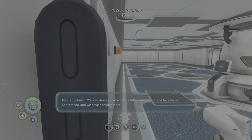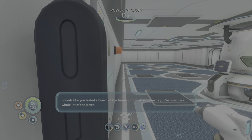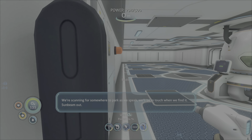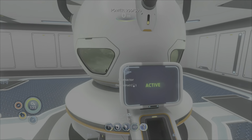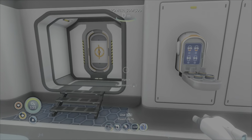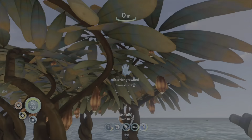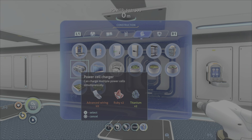We have a radio message. From the Sunbeam: we're from a little transgov on the far side of Andromeda and we have a saying - there's no bad without the good, no good without the bad. Sounds like you've tasted a bunch of the former but that only means you're overdue a whole lot of the latter. We're scanning for somewhere to park - we'll be in touch when we find it. Sunbeam out. Good news! We're just going to keep surviving until they can park up. Next let's make the power cell charger.